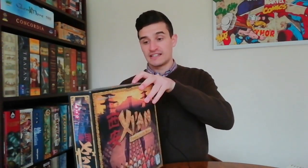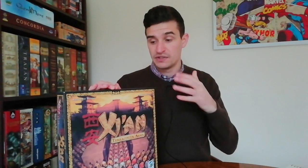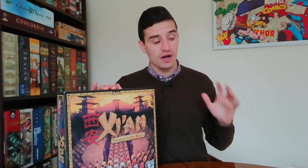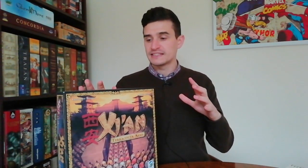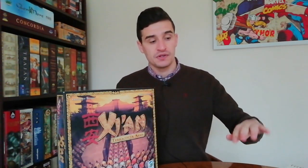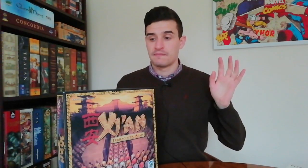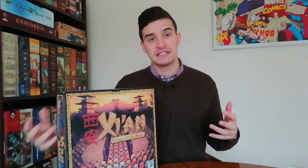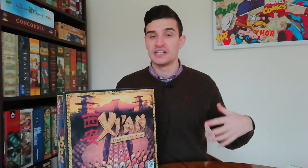At number 8 I have Xi'an, an area control Euro-style game. Not too much hype about this one, but I really like it. What I like about the simultaneous part is that you draw four cards and choose to put them in pairs. You and your opponent reveal those two cards at the same time, and the cards represent not only the ability you take on the turn, but also the initiative you take on the turn.